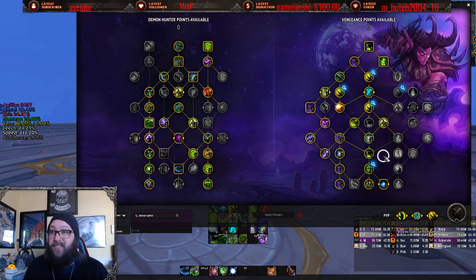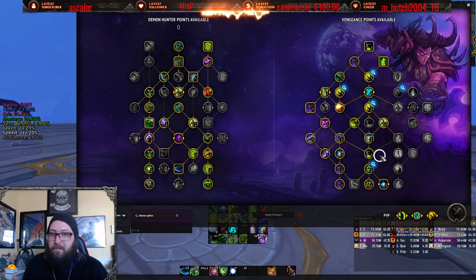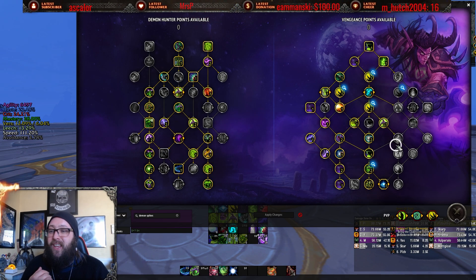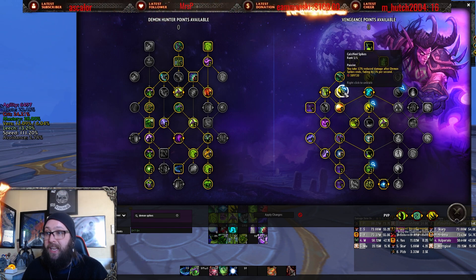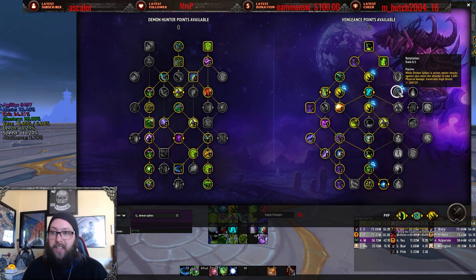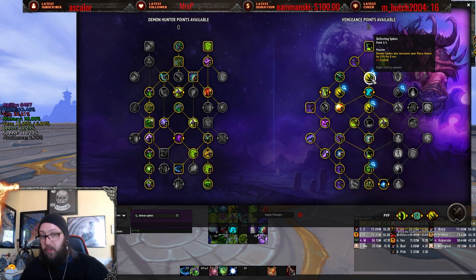You only have 30 points, and for a subpar active mitigation compared to some other tanks — Shield Block! — it's not that good. Being able to reduce the talent investment, you could take Retaliation and pretty easily apply it into something like Deflecting Spikes. It makes sense — Retaliation reflects physical damage back to the attacker, and Deflecting Spikes literally has that in the name. It's kind of already built in.